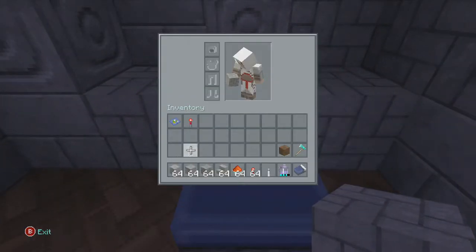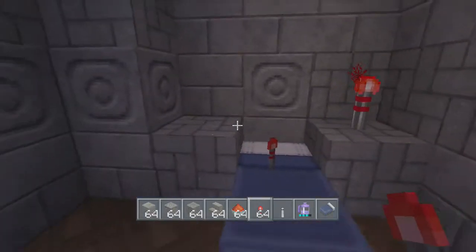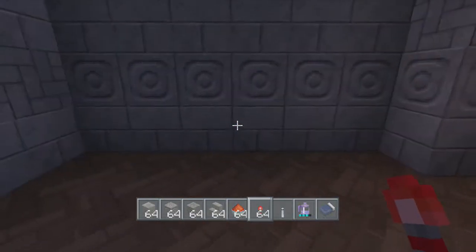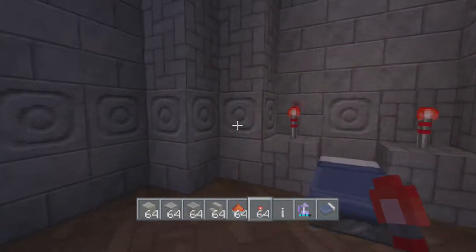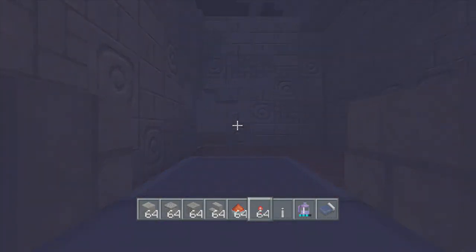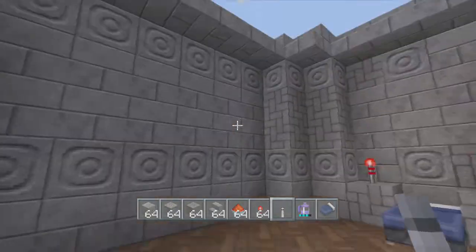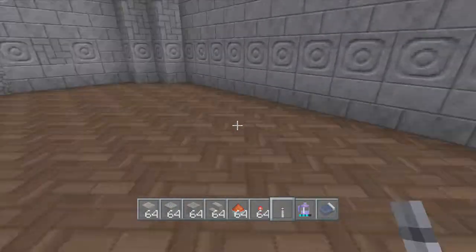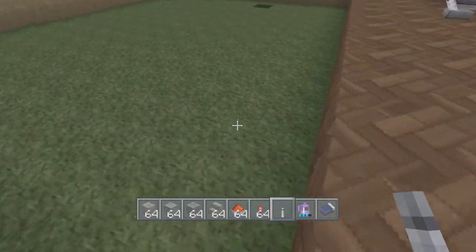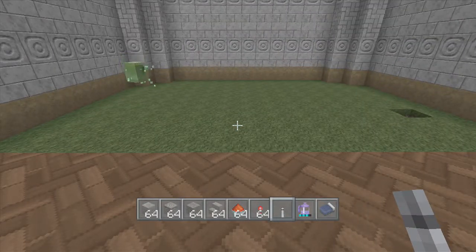I'm gonna grab that redstone torch because it looks cool — oh wait, I've already got redstone torches. You can make the bed design like this, have chests next to it, and then have a TV set here. I'm just gonna quickly sleep so we don't get annoyed by mobs. In this episode we're going to focus on the interior, making another one of these in this corner, and we're gonna start building the design for the Celtic carpets — it's a giant Celtic carpet.